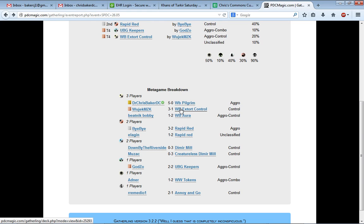The deck I had played before was black-splash-white, kind of like a mono-black deck splashing for some extort creatures. But this deck was all about just extorting and having tons of low-cost spells and just burning people out with extort, and keeping your life total high against aggro decks.